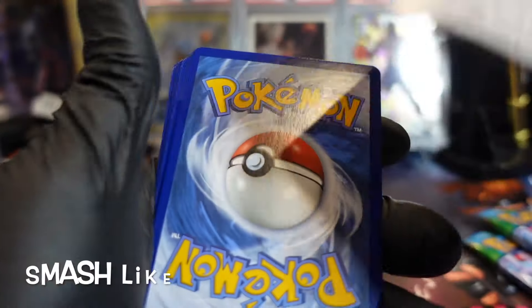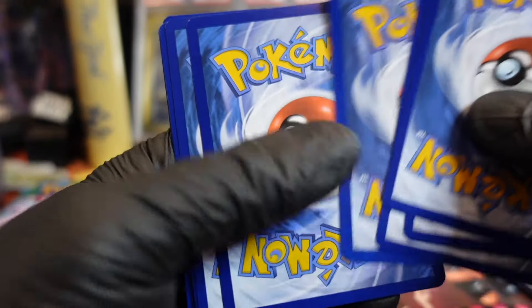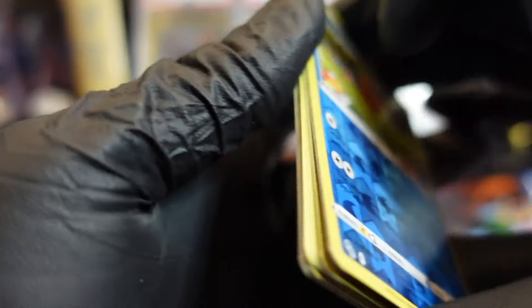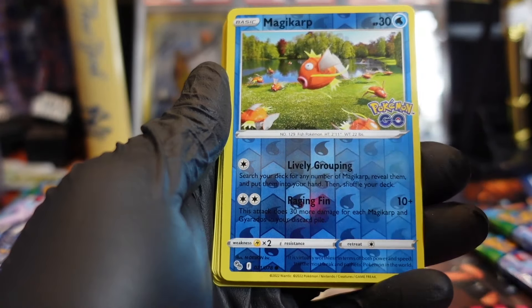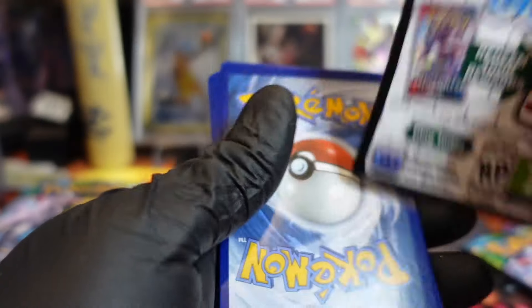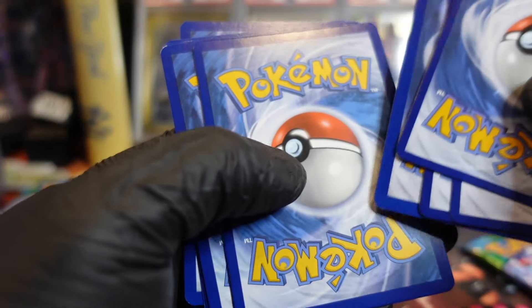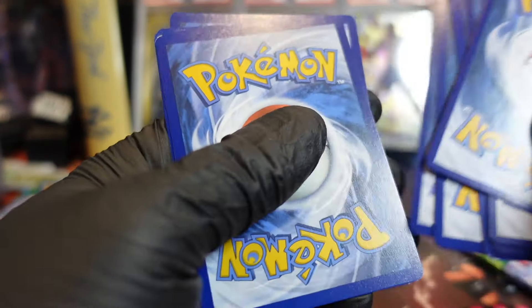Pokemon Go — Magikarp and Articuno, alright. I definitely gotta double check some of these too, because there could be a Ditto. Ditto is a Pokemon that hides as other Pokemon, so it's like a sticker you have to peel. We actually pulled one before but didn't notice until way later.